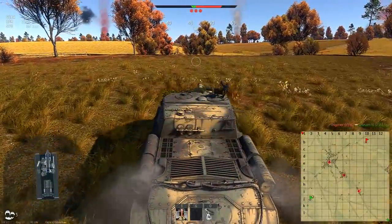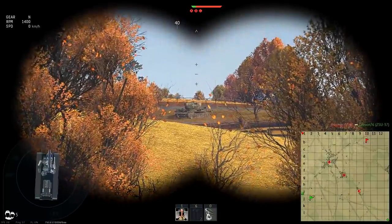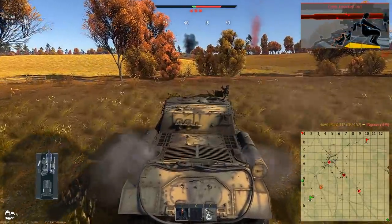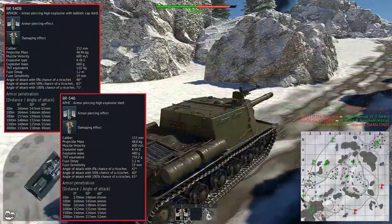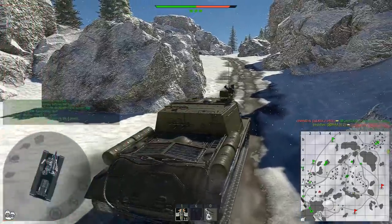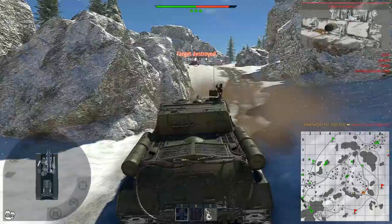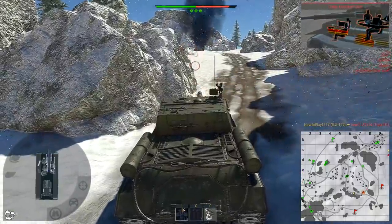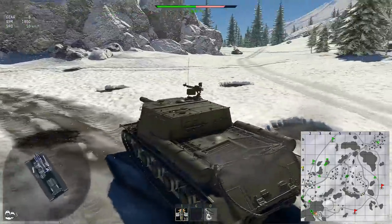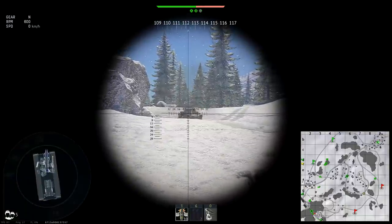When playing this vehicle you don't just choose the best shell type — there is a real choice to make between APHE and HEAT shells, and each option has its own advantages. There are two old Soviet APHE shells; differences between them are not very significant. Both offer up to around 170mm of penetration at close range, which might not be enough in all cases — it's about average among similar battle rating tanks. But in return they offer very large post-penetration damage.